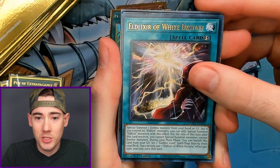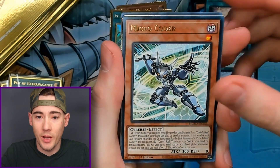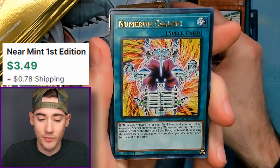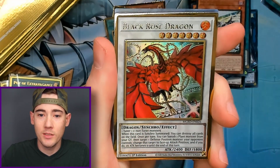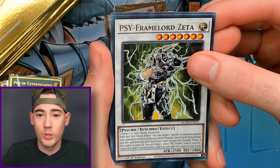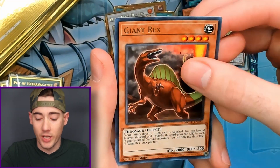And we're not even done with the first box — last pack. We got Micro Coder, Invocation — which has some value — Numeron Calling, Black Rose Dragon, Psy Framelord Zeta, and Giant Rex.